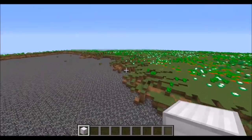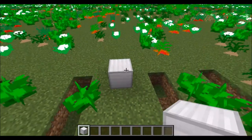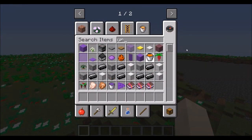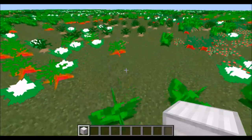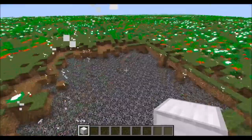The blocks have a lot more powerful explosions than the ores do, but they both do explode. All you have to do to activate them is break them — that is all you have to do. Some of these, like oganesson, are a bit insane.